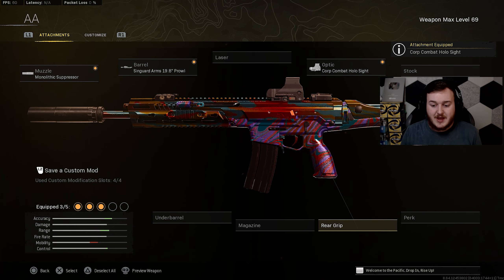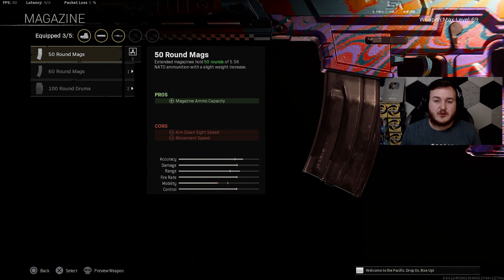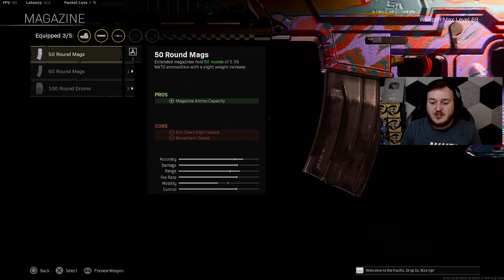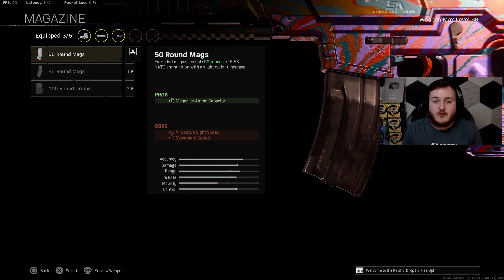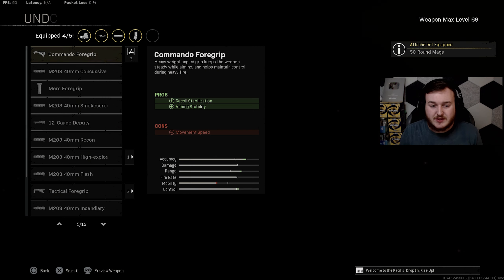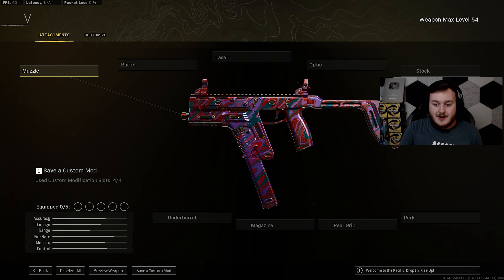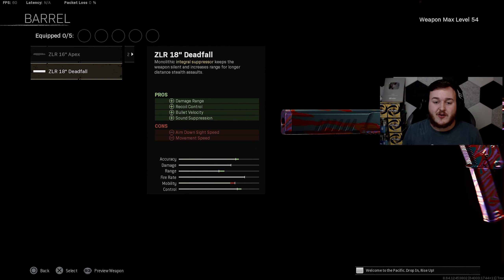For the optic, we're adding the Holographic Sight — the second one. If you don't want to run this, you can add the VLK instead. Make sure you have the blue dot on the Holographic Sight; it makes it 50 times better to use. For the magazine, we're adding the 50 round mag — same reasoning as the Grau, don't want the 60 taking away too much ADS and movement speed. For the final attachment, we're adding the Commando Foregrip for recoil stabilization and aiming stability.